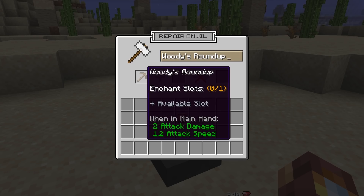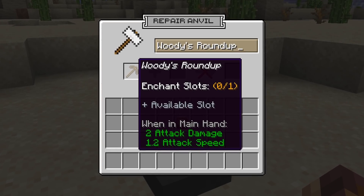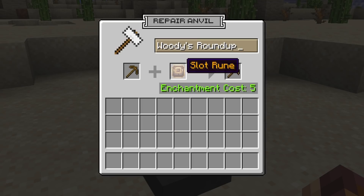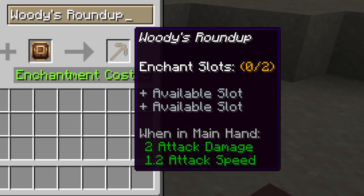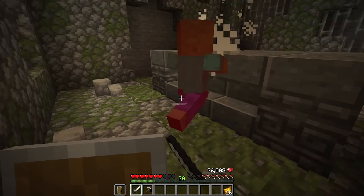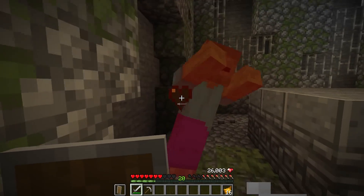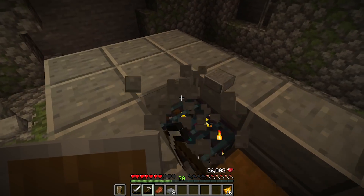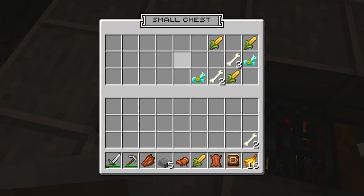Going back into the anvil, you can see that we have Woody's Roundup, a new pickaxe with one available slot for enchanting, unlike the previous netherite pickaxe which had a lot more. This is where the slot rune comes in — it allows you to essentially expand the amount of slots on a single tool so that you can fit more enchantments on it. This just makes things a little bit more interesting. And the best part is slot runes and protection runes are the perfect loot for dungeons. A brand new slot rune is ours.